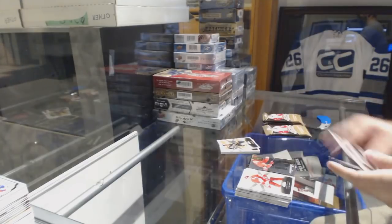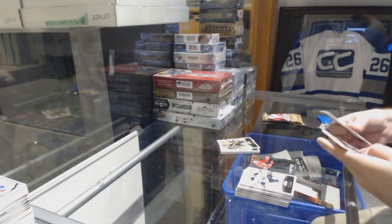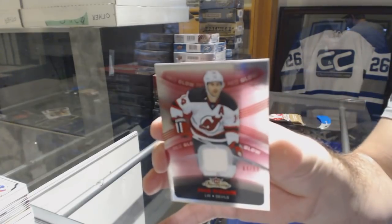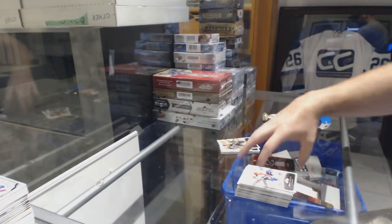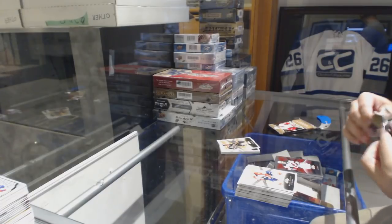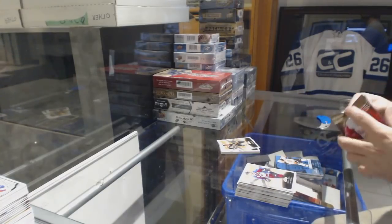Showcase Rookies of Hannah Fenn for the Carolina Hurricanes. Adam Henrique Jersey numbered to 99. Toronto is 100% losing by the way. Blue Ice of Corey Perry Showcase for the Anaheim Ducks.